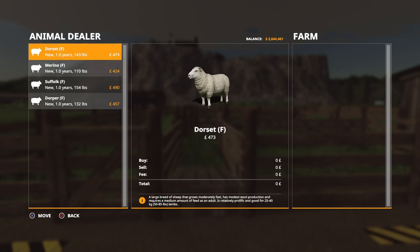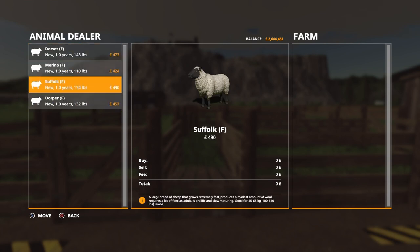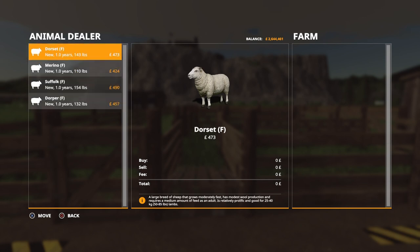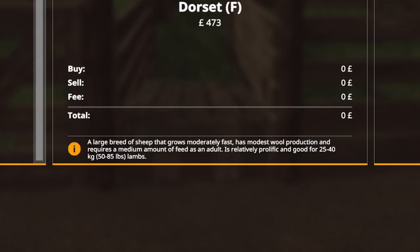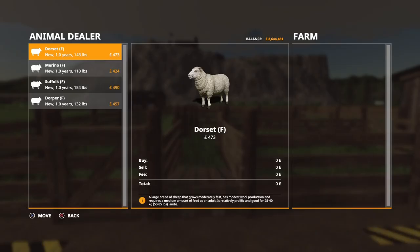We've got the Dorset, the Merino, the Suffolk, and the Dorper. The Dorset is a large breed of sheep that grows moderately fast, has modest wool production, and requires a medium amount of feed as an adult. It's relatively prolific and good for 25 to 40 kilos. The key thing is we can actually make money selling meat, so that one is a good all-rounder.